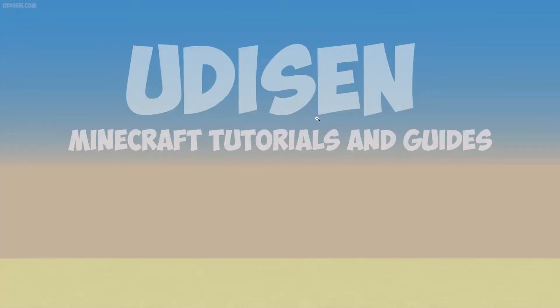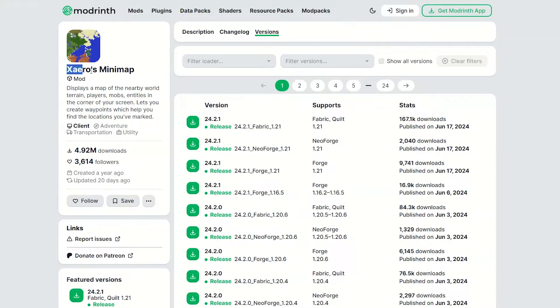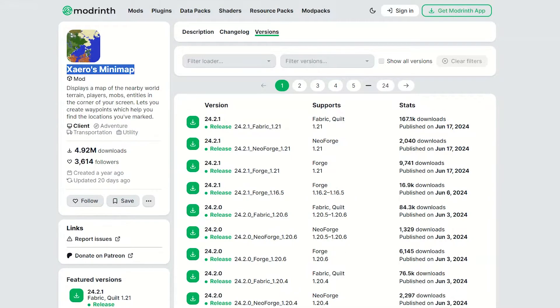Step number one: you must download and install this resource pack, then Xero minimap itself, and the add-on for the Xero world map — they do different things. Also, you need the Xero minimap original version, not the fairy version. You don't need that.